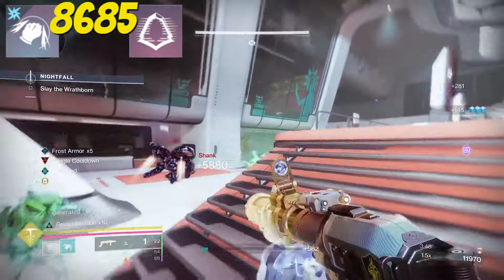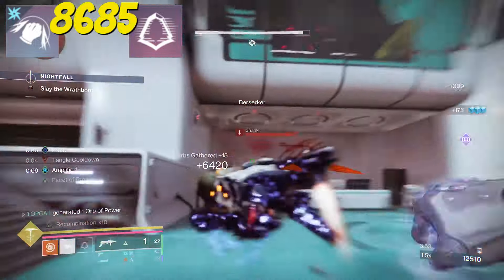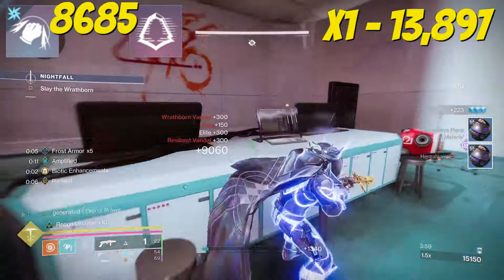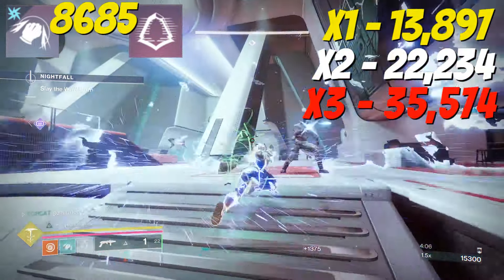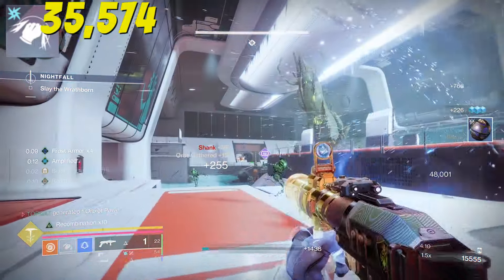Paired with Gambler's Dodge we can refund our melees when dodging next to our foes. Combo Blow grows in strength with each kill — with one stack we do close to 14,000, with two stacks this jumps to 22k, and it maxes out at three stacks doing 35,000. We keep this damage stack for 20 seconds, so we've got plenty of time to find your next prey.